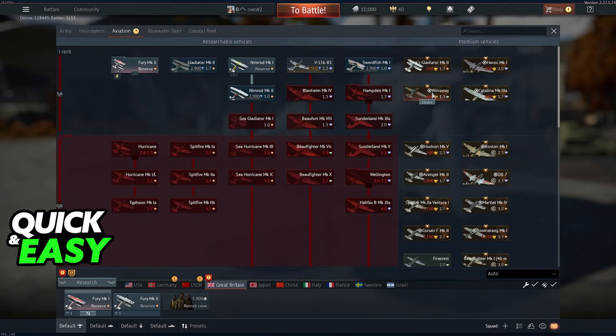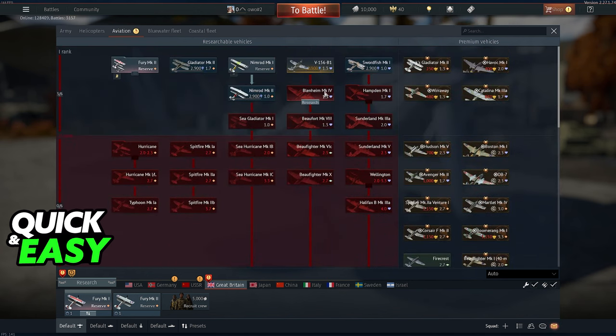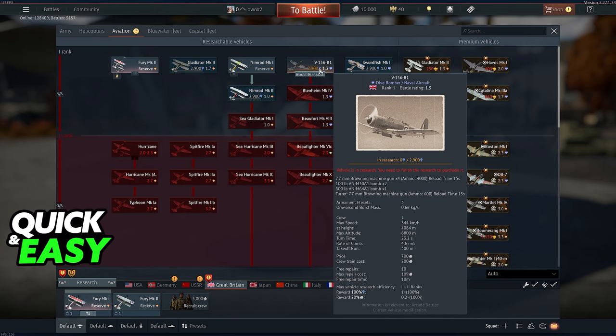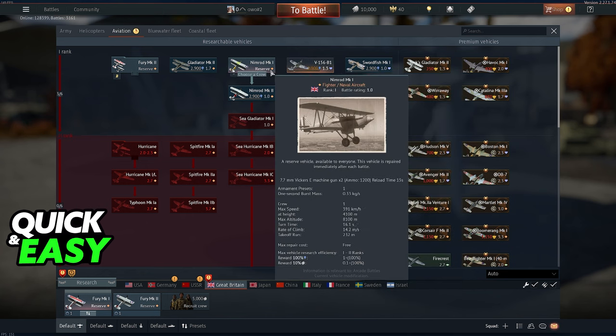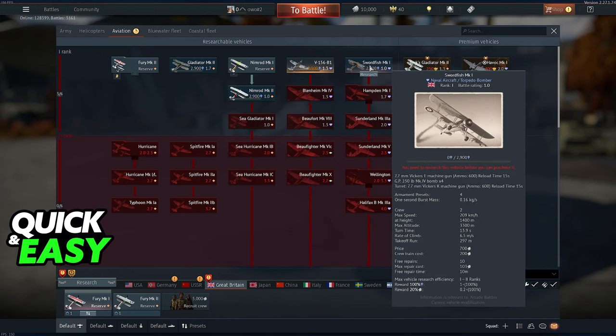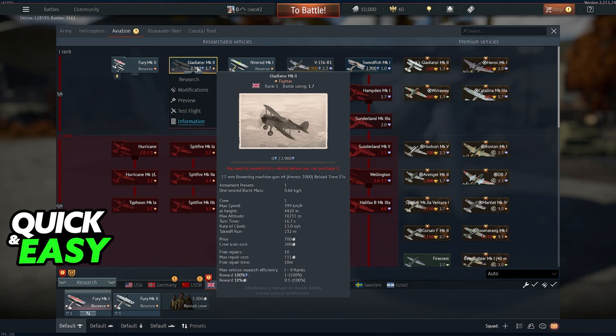You also have premium vehicles that you need to buy a premium account to have access to. In order to acquire these vehicles, you need to use your research points. To acquire this one, for example, we need 2,900 research points, and you must complete the research to purchase it. So just keep playing with the vehicles that you start out with, and you will amass research points that you can use to purchase these vehicles.